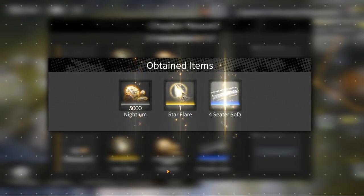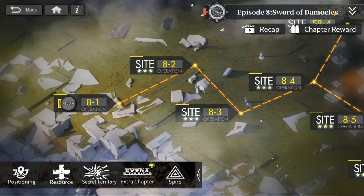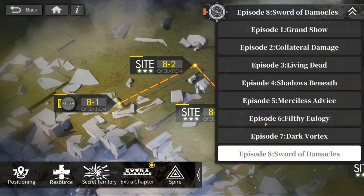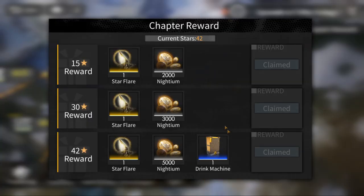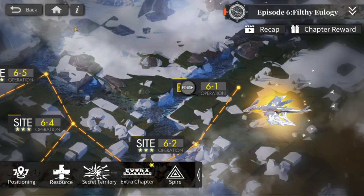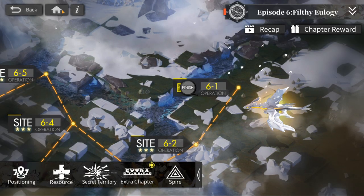We're going to grab that. I believe all of the other episodes — the last chapter reward is furniture. As you can see, there's a drink machine on chapter 6 if you get three stars on all of the maps.